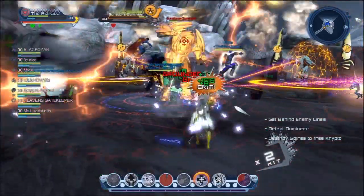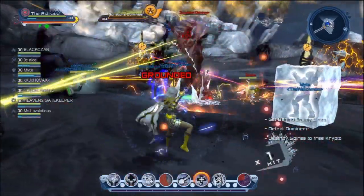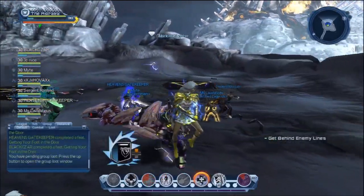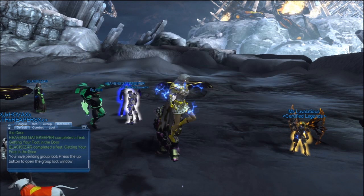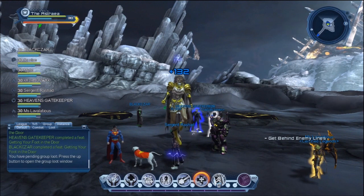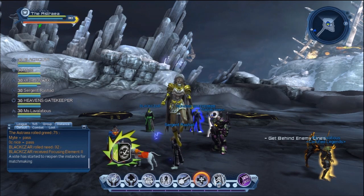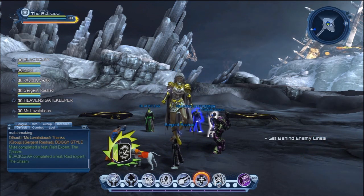I've got loyalty points saved up for two respec tokens right now. So as soon as I get those styles done, I'll be switching back to fire because fire is what I love to do on Super Patriot. Ionic Drain is still a very useful power — I'm not trying to talk it down. It's a very good power to use; it's just not one that fits my personal taste. And that's what a lot of this comes down to when you look at any power — a person's own personal taste and how they play the game. So that about wraps it up. If you liked the video, please give it a thumbs up, subscribe if you haven't already. Until next time, take care. Bye.